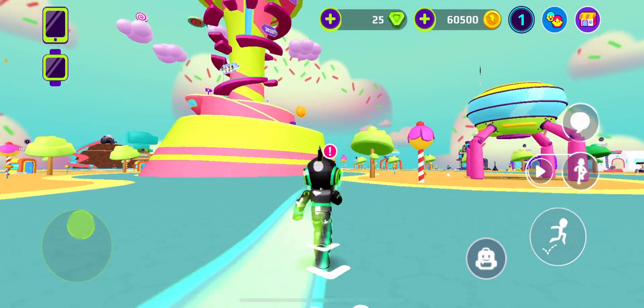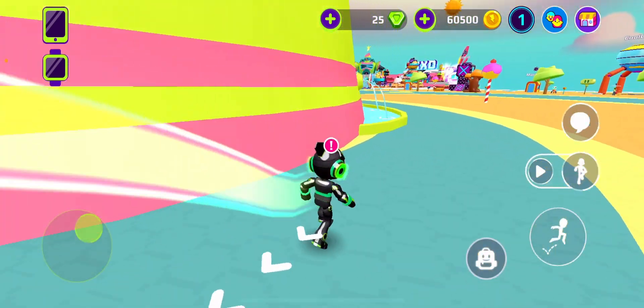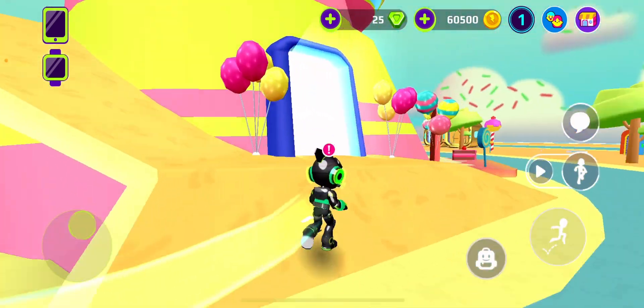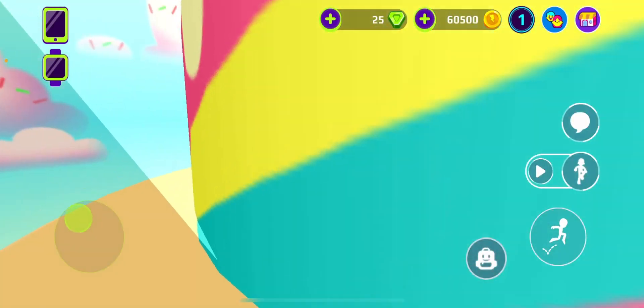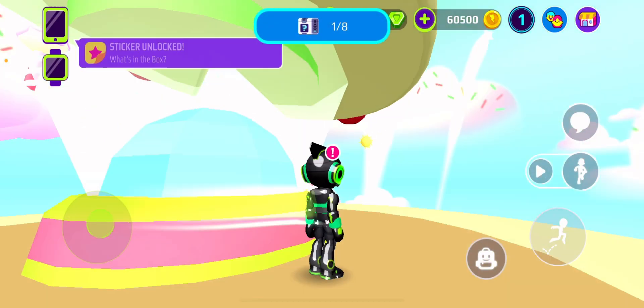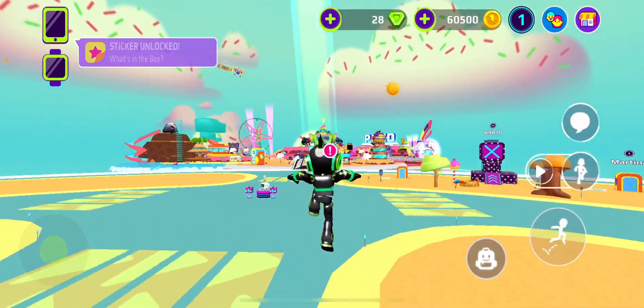So first, the first mystery box can be found when you enter the tower. So you enter the tower, go up here, and as you can see there's a mystery box. There's another mystery box in the tower but I will get to that later as I'm going to need something.